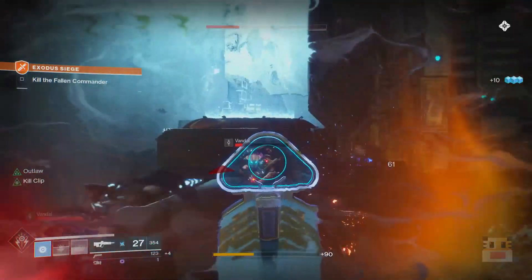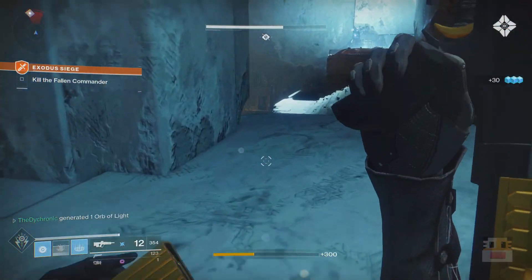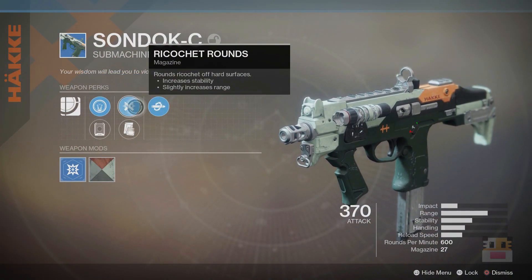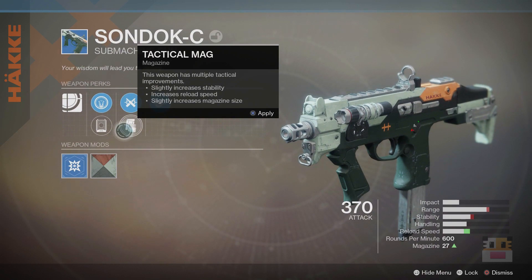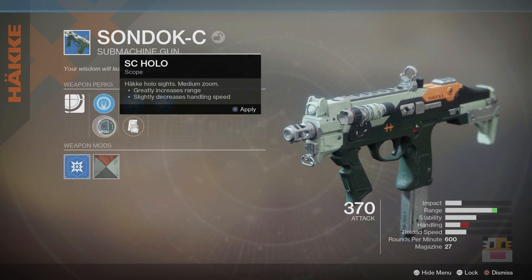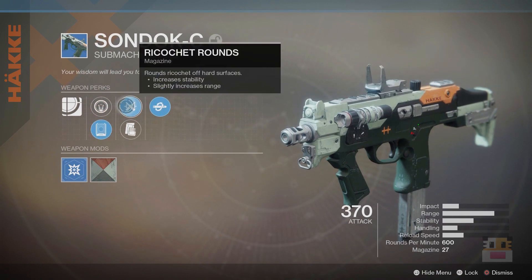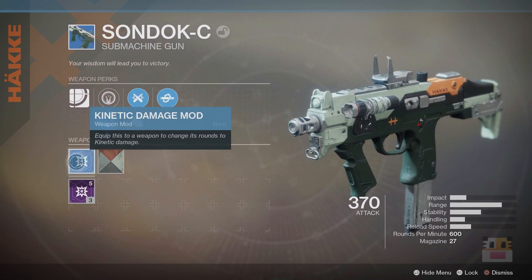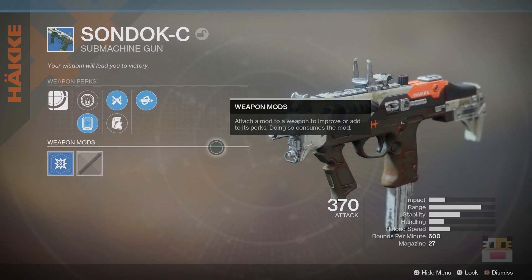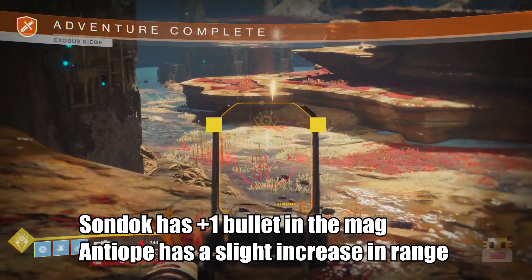However, there is an alternative to this weapon — literally almost an exact carbon copy in blue weapon form — and it can be gotten from a simple adventure. This weapon is called the Sondok-C, and if you look at the stats, it literally has the exact same things: Kill Clip, Ricochet Rounds, the sight that increases your range, pretty much all the exact same stats out of a 600 RPM SMG. Literally the model is exactly the same. If you take off the colored skin you can see that the model is identical, because this weapon is the same — it's just the blue version of the Anti-OPD with very minor differences in some of the hidden stats.